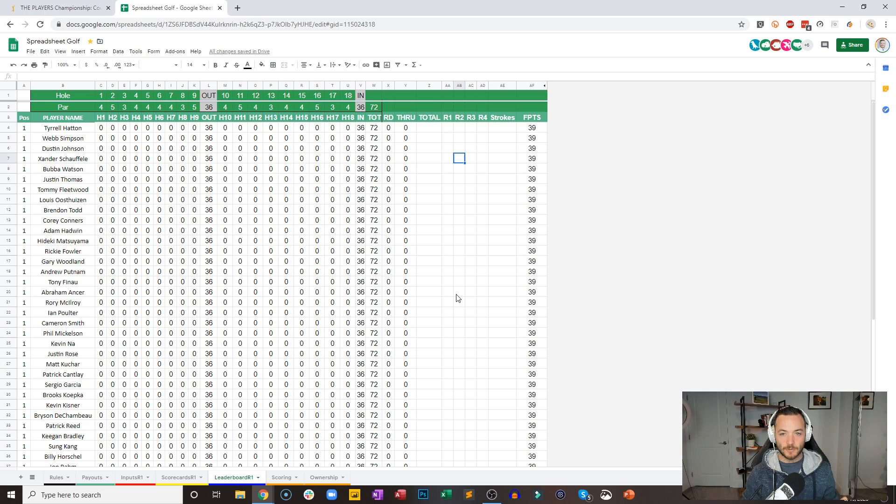Every golfer plays each hole at the same time. So everyone is going to play hole one, everyone's going to play hole two, hole three, and so on and so forth. So we will look at the standings after each one. I've got scorecards here, but that's basically the same thing as the leaderboard, so I don't think we need to get into all of that.